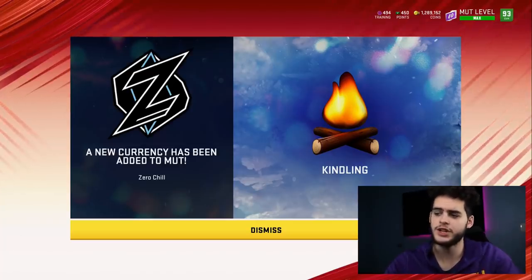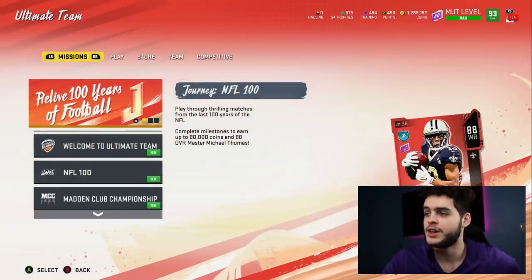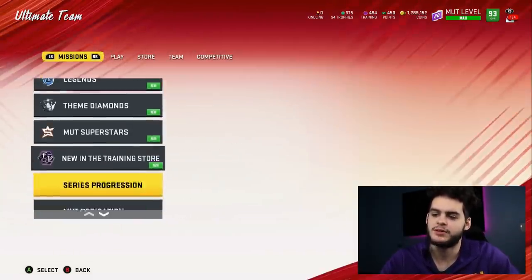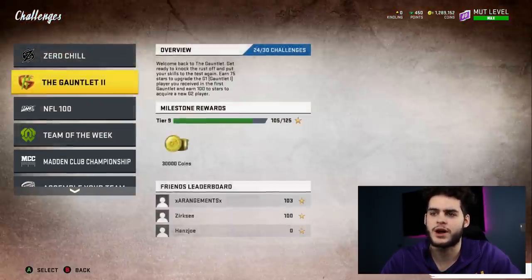There's a new currency - it is kindling. That is the brand new currency we'll be dealing with. I thought snowballs, I thought snowman, I thought something - but it is kindling. Quite a surprise. I had a feeling about it. Let's see if anything is actually out in the game yet, because typically they start rolling everything out around 10:30.